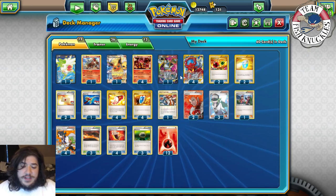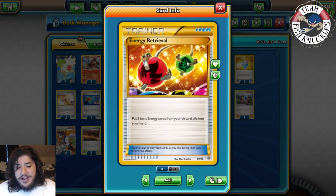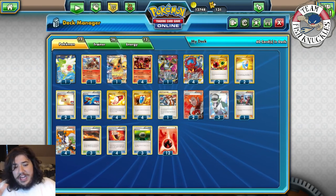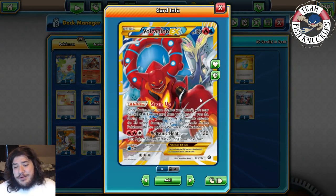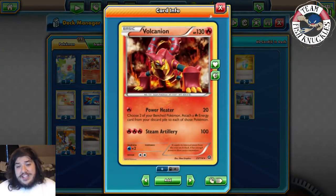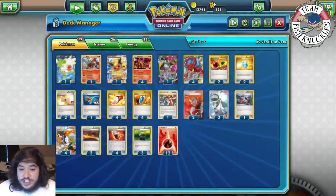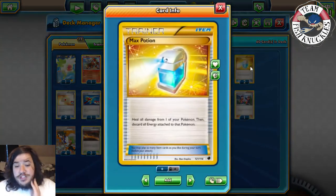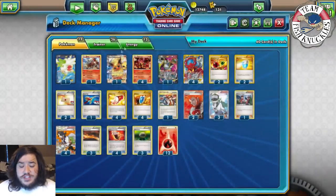That's all the Pokémon — 12 total. For Trainers: two Energy Retrieval to put two basic Energy cards back into your hand; two Max Potion, great with Volcanian EX — you can attack, retreat, Max Potion to heal, then Power Heater back onto it. You can also heal baby Volcanians since Fighting Fury Belt gives them 40 more HP for a 170 HP attacker.